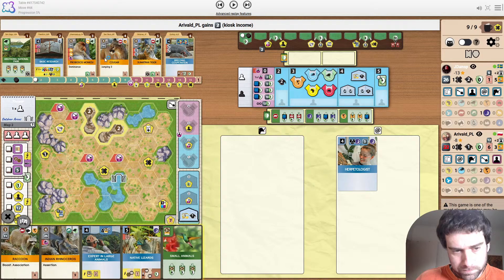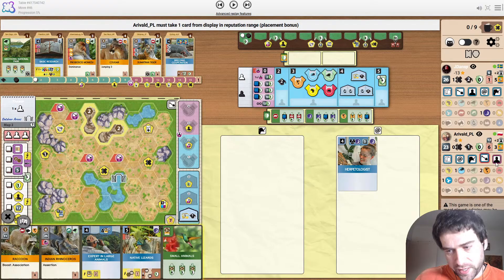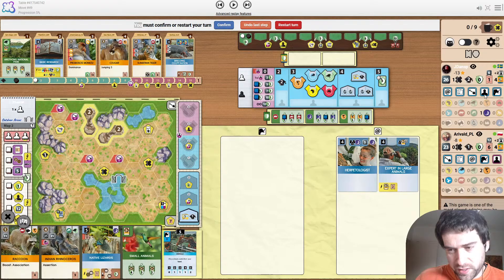Some pretty interesting cards show up — the Cougar especially. The opponent is building a size 2 before associating, which would signal they have a reptile in hand, either European or American. Expert in Large Animals gets played. It actually makes a lot of sense to play it now — he has a lot of sponsors he wants to play, and also wants to play Native Lizards relatively early. The plan seems to be to get the second university, then upgrade Animals, then upgrade Build.